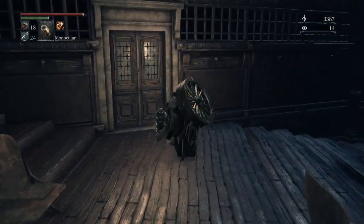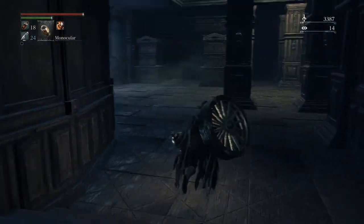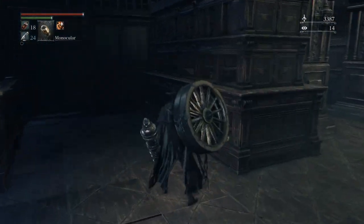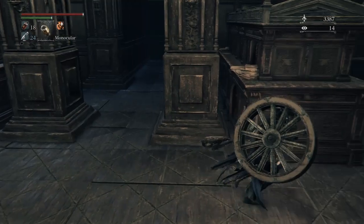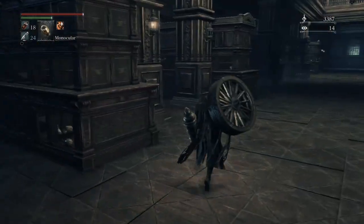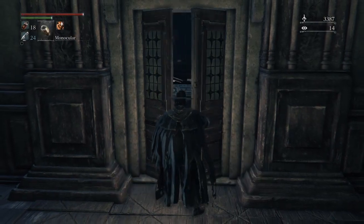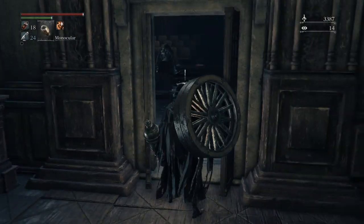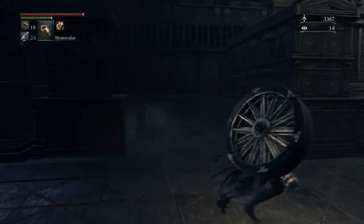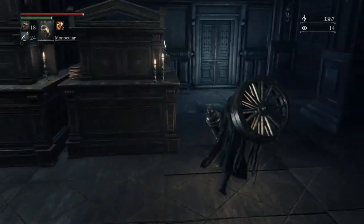The hunter's nightmare or the hunter's dream is just one version of many. If you have a look at that misty smoke on that door back there - very very interesting that that's there. There are actually two different places you can go. This is the first floor of the lecture building and there's a second floor as well. I think the top takes you to the Nightmare of Mensis and the bottom takes you to the Nightmare Frontier - two different spots and two different levels.